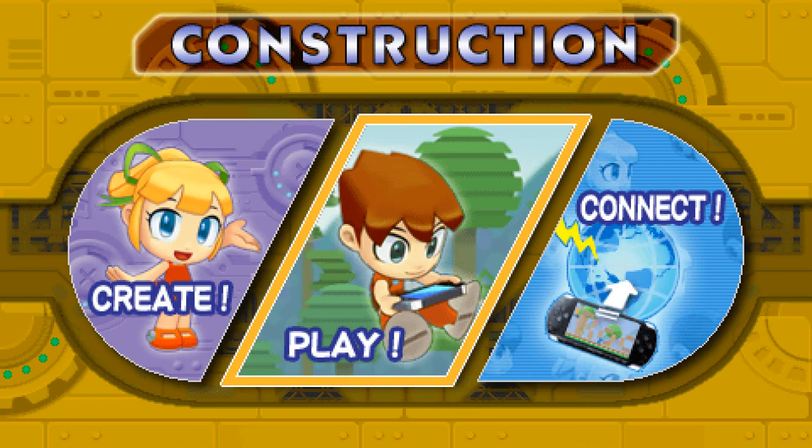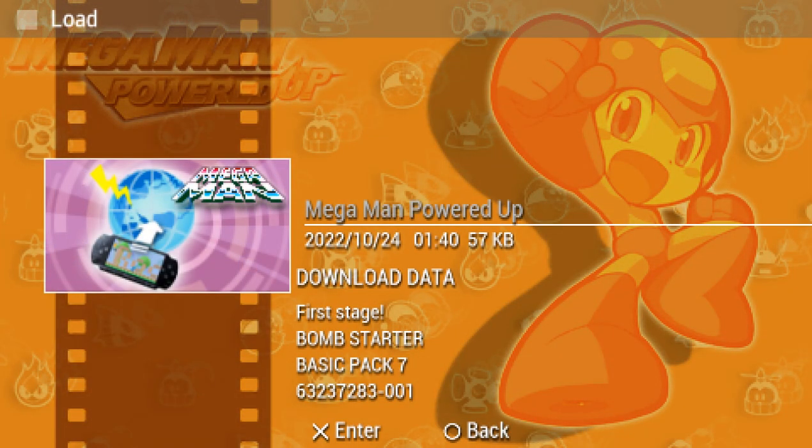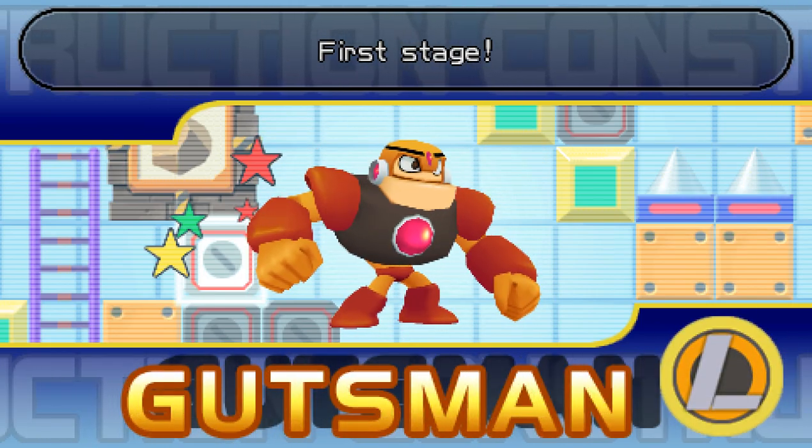Hey there everyone, this is Alcow playing Mega Man Powered Up Downloadable Levels. This is today the fourth and final server test level thing that we put out. It's First Age! Using the Bomb Starter and Basic Pack 7. I don't know what to expect, but this one's for Europe. First Age — so excited.